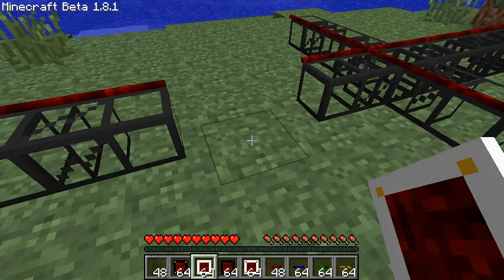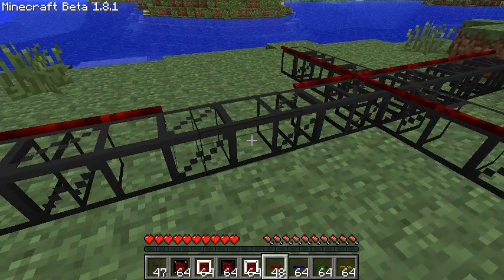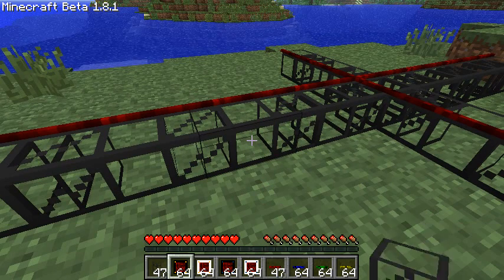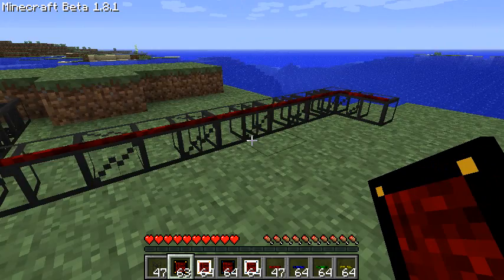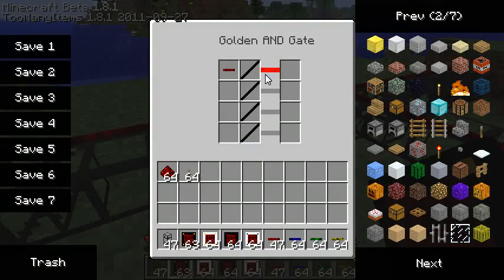If I look at the events available in the gate, I have this new option: 'red pipe signal is on' and 'red pipe signal is off.' You can see that there is nothing running on this wire so the signal is off. I can still detect whether the pipe is empty or whether items are traversing through the pipe.